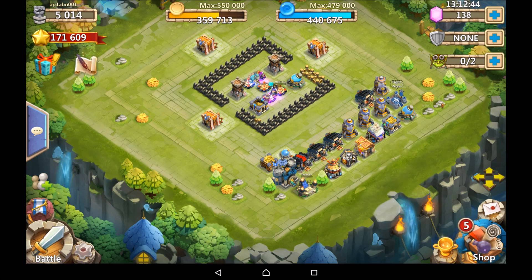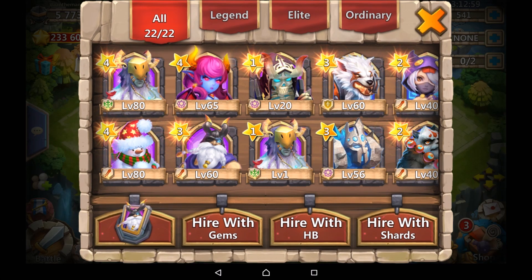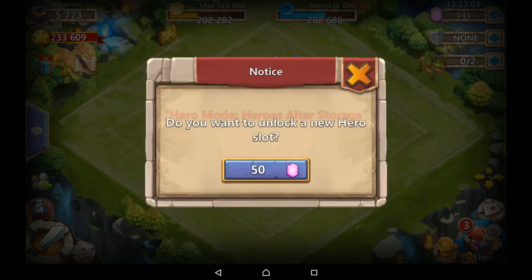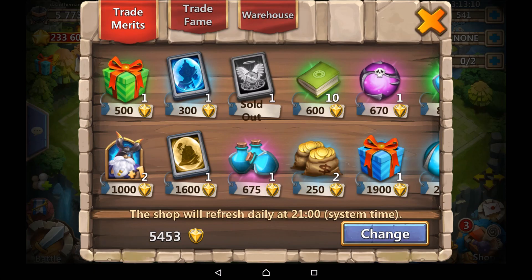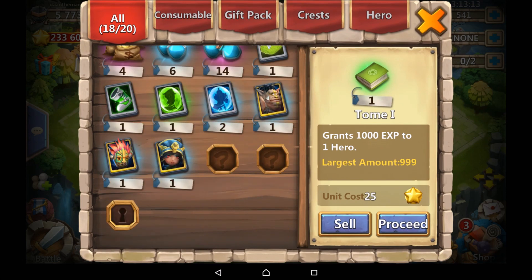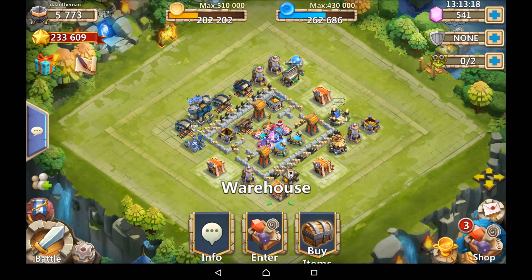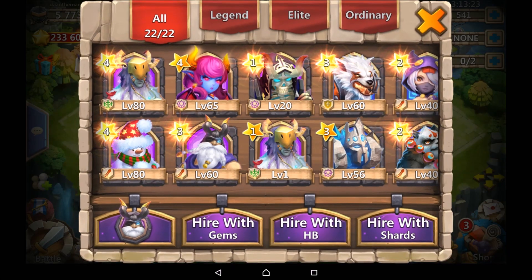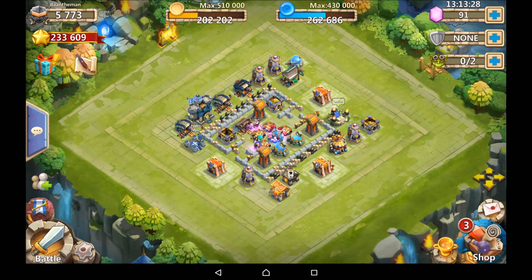Let's jump on to account number 3. Hopefully we get something good eventually. Account number 3 is just going to have one 450 gem roll. Fingers crossed for some good luck here. We've got a talent refresh card in the warehouse though, that's cool. One 450 roll on this — 2 gelatinous essence. That's half decent I guess. That's kind of the best result we've had so far.